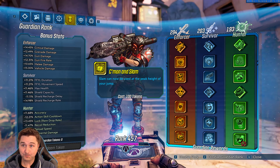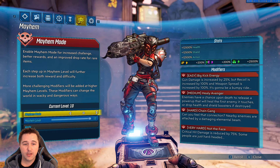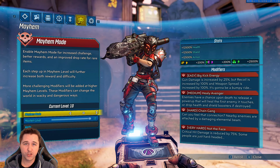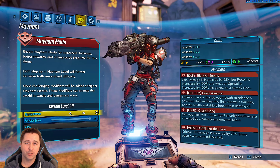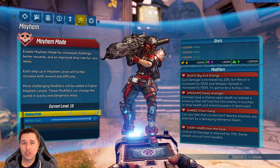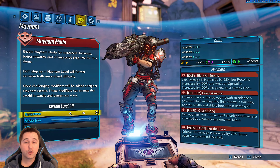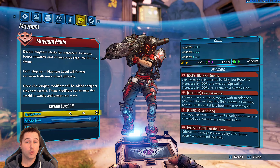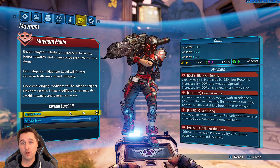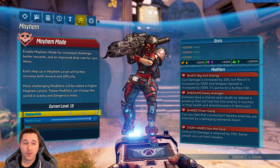Before we go into gameplay, I want to show you I'm running Mayhem 10 in True Vault Hunter Mode. The affixes I chose: Big Kick Energy for a little more gun damage; Heli-Avenger — upon death you get a little heart, which doesn't affect this build so it's kind of negated; Chain Gang, when enemies are together they create chains of elemental damage, but I'm staying mid to long range so that won't affect me; and Not in the Face, which reduces my crit hits. With a Plague Bear I'm not aiming for a crit spot — I'm aiming over the guys to let the projectiles home in on the mobs.